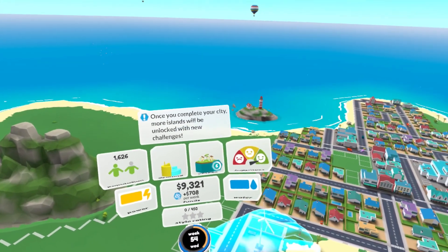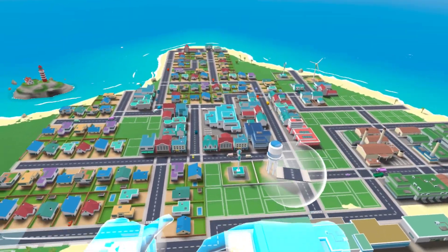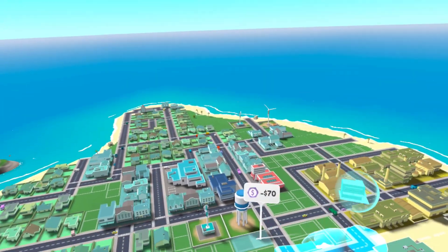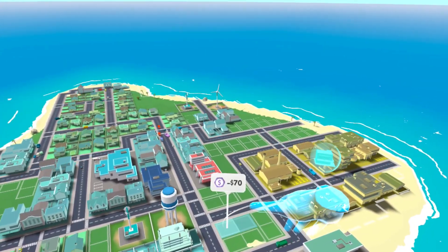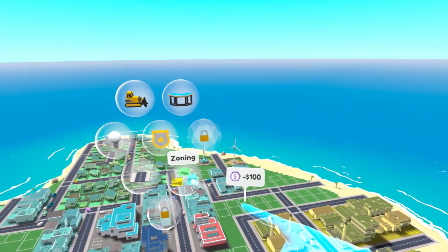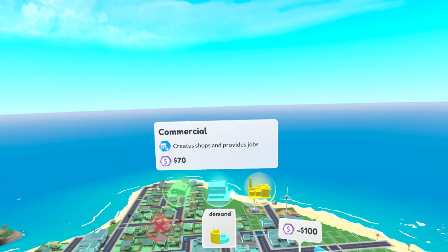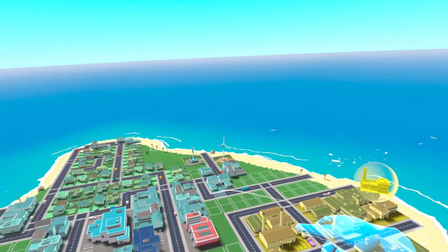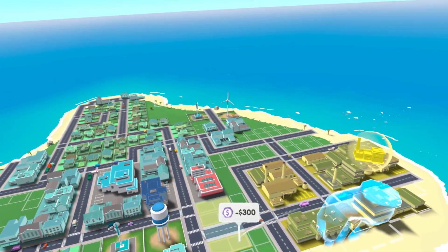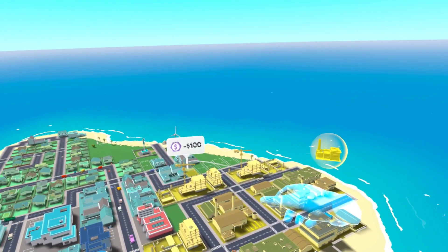Week 54 — we're making 700 a week, we've got enough money, but we need more industry and more stores. I need to drop a couple stores right there. Let me check pollution — it says nearby residential zones are affected, but as long as it's not by residential it's fine. I can put commercial by the industrial — this is the area for jobs and the workforce.